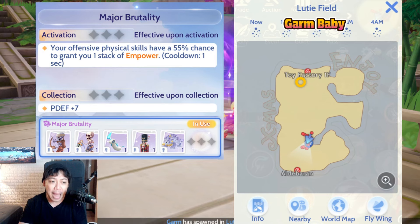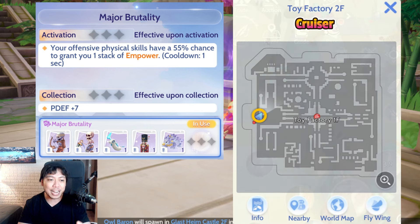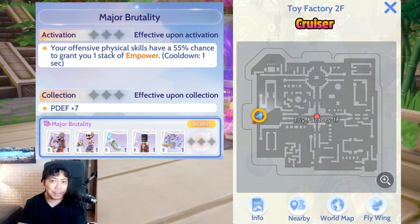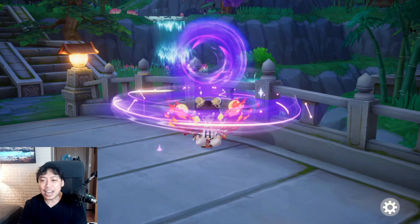The last Major Brutality card is Cruiser. Similar to Devirucci, I can only recommend one spot where you can target two Cruiser spawns, though they're quite far from each other. If you're not yet a third job, it won't be easy to farm this spot. Anywhere on this map you can find spots spawning three Cruisers, but you can't get more than that — making Cruiser the hardest of the Major Brutality cards.